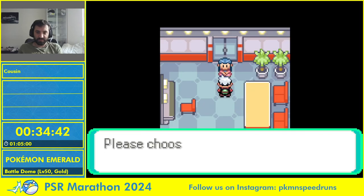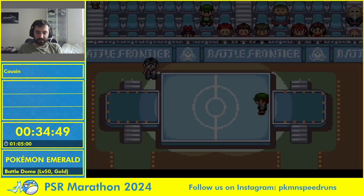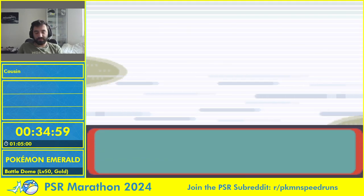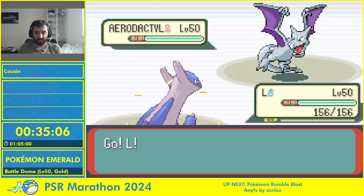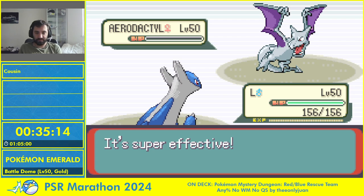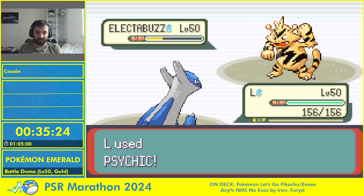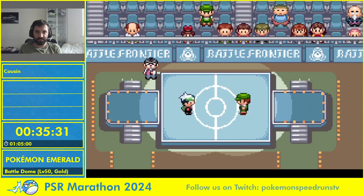Heracross, Sceptile, Aerodactyl — that's always Latios. I think I one-shot Aerodactyl and Heracross for sure. I outspeed Aerodactyl even — perfect. I don't think I one-shot the second one, but never mind I killed it. A surprise to be sure, but a welcome one. Round seven — trainers have good Pokémon, they just don't have legendaries yet.